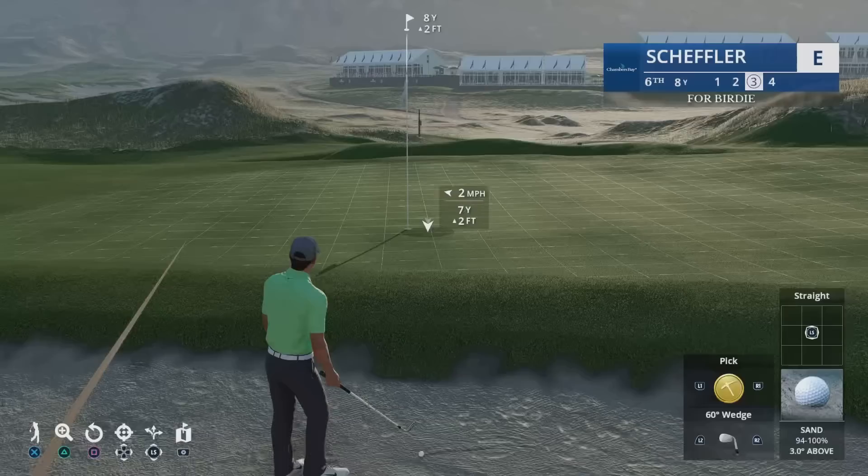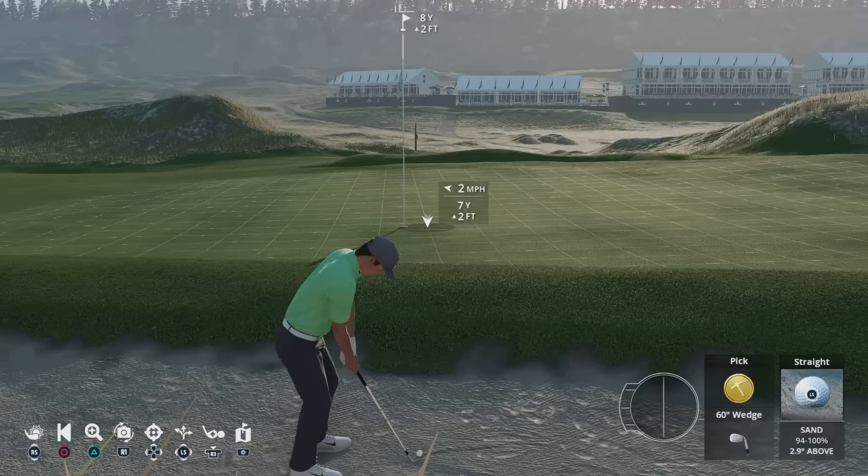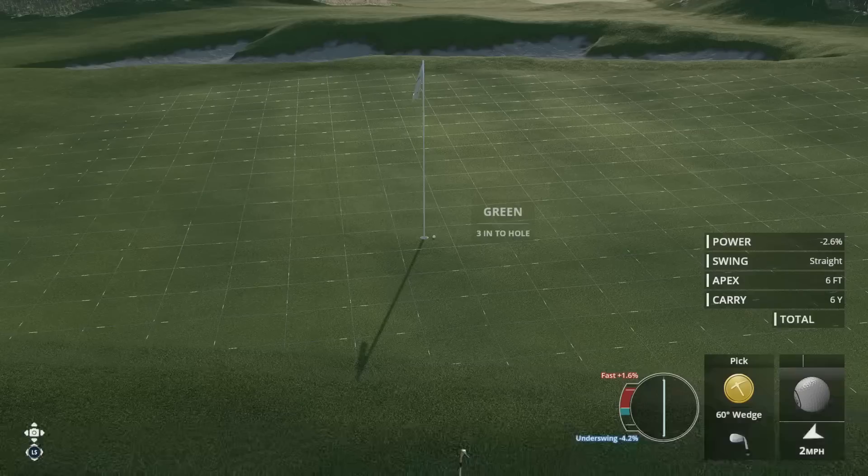Here we have the pick shot. This is an alternative bunker shot — a cleaner strike that hits less sand and more of the ball, allowing the ball to spin more and roll out less. I do fully recommend staying out of the bunkers, but this was a fantastic recovery shot.